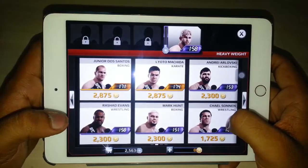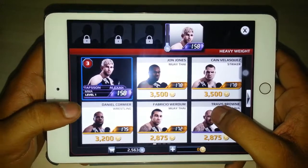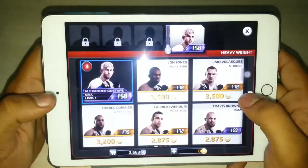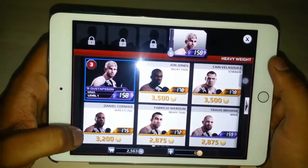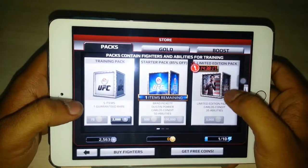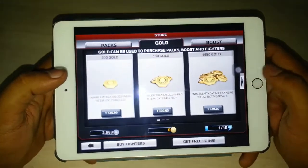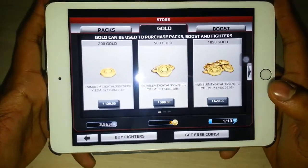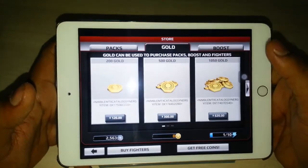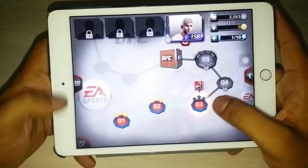Each fighter has a weight category — heavyweight, middleweight, lightweight — and their special style is mentioned, such as wrestling, Muay Thai, striker, MMA, kickboxing, or karate. Under packs you can buy training packs, startup packs, and limited edition packs to unlock moves or abilities. Under gold, you can directly purchase gold coins to bypass earning them through career mode and unlock players instantly. The boost section will be explained during gameplay.